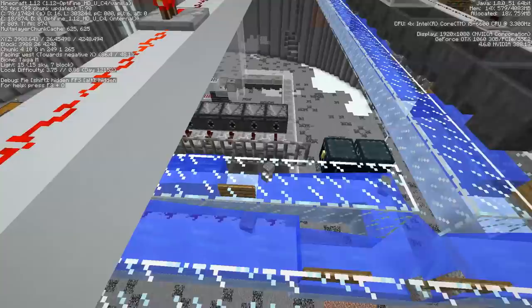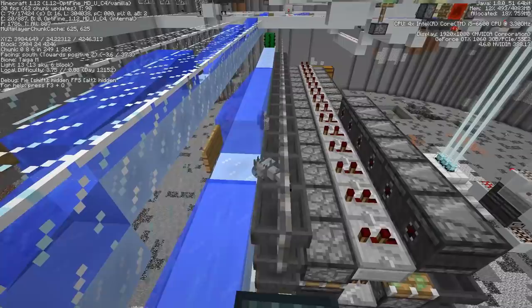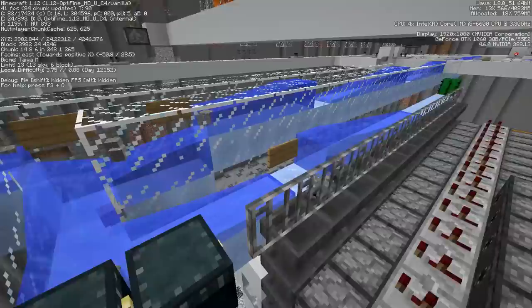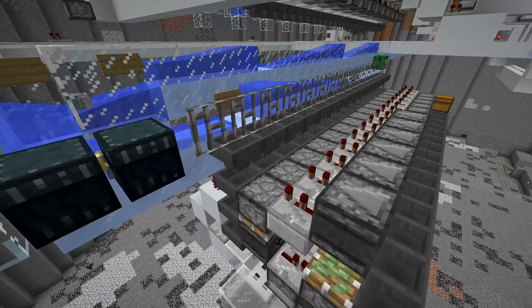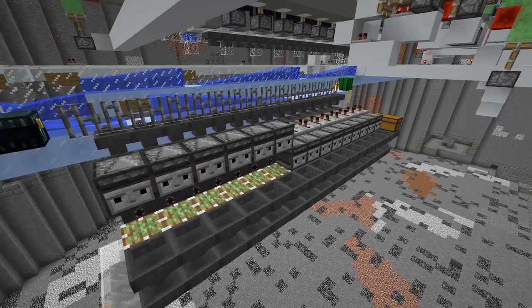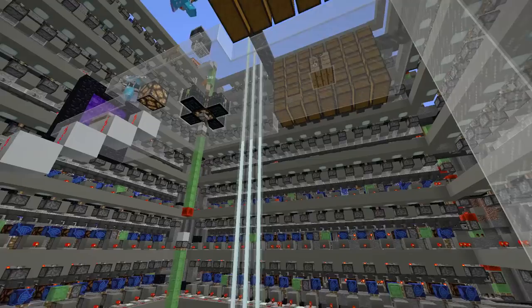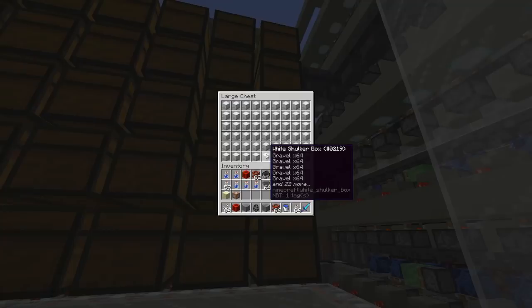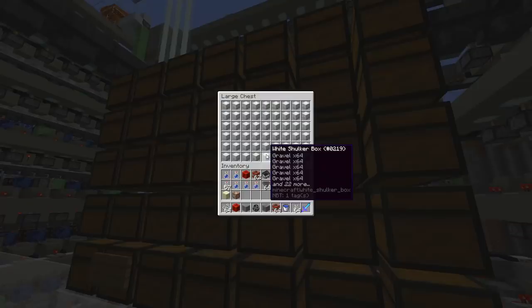There's quite some gravel incoming. The rates are between 10,000 and 11,000 gravel per hour if I recall correctly. It's nothing compared to a duper, but it's definitely a more legit way of doing it. There's already quite some gravel stored up — 2.5 million! So it's definitely a lot of gravel you can make with this farm, and some concrete has already been made out of it.